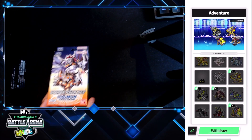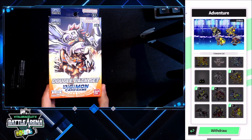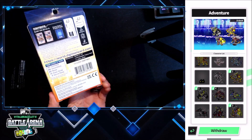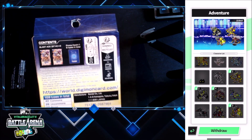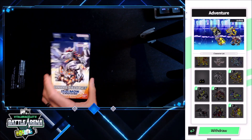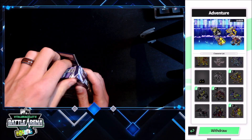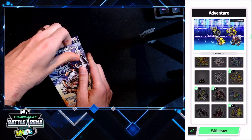What is up everybody? Today I'm going to be opening up a double pack set of the newest Digimon TCG set, Blast Ace. This comes with a little promo card as well — it's a random promo. I don't really know that much about this set but I know it's the newest set. I found this at my local Target so I decided to pick it up and let's see what the insides look like.